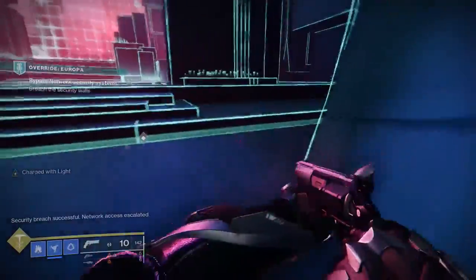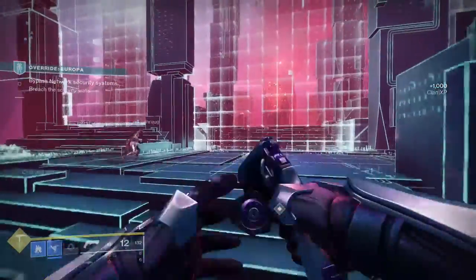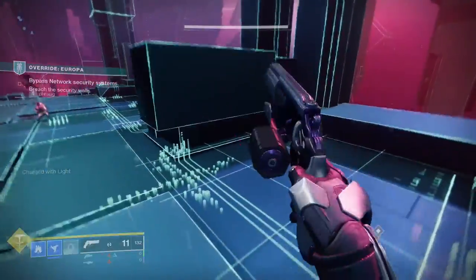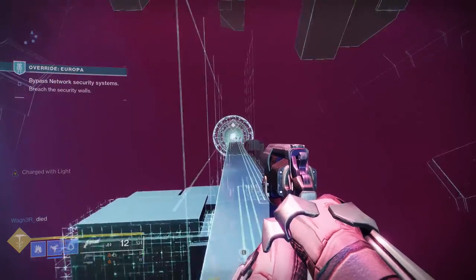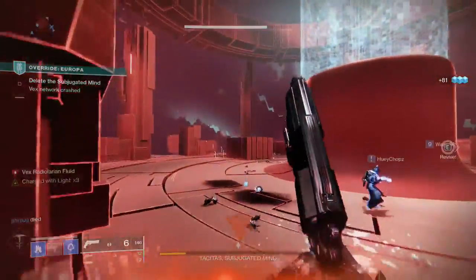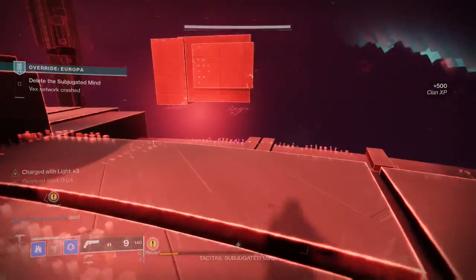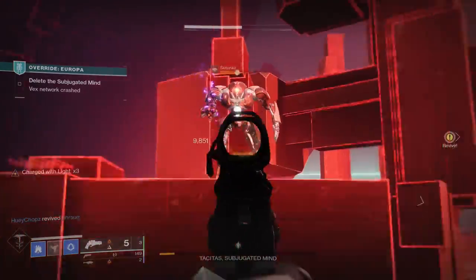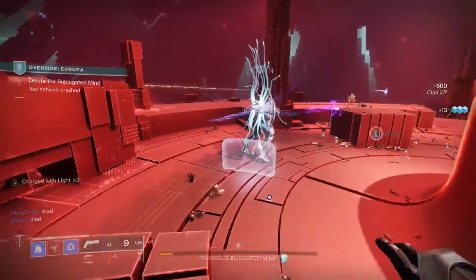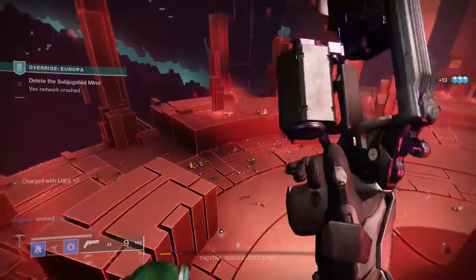The part I'm just kind of whatever about is the regular stuff, like the Season of the Arrivals stuff. Don't get me wrong, it's not bad — it's definitely not something that breaks the season for me, I'm still gonna play this activity because the Vex Network portion is that fun. But I would have liked to see different portions of the Vex Network. Maybe each of the planets has a completely different Vex Network. Right now it feels like 80% planet and 20% Vex Network, and I would have preferred like 20% planet and 80% Vex Network.